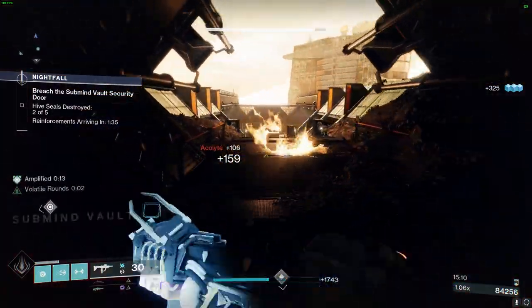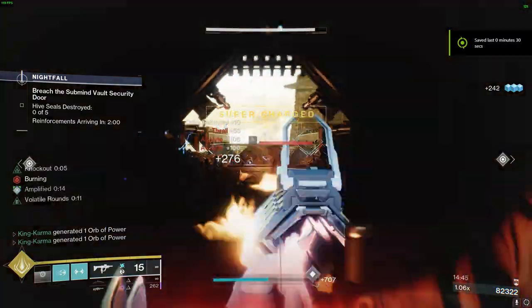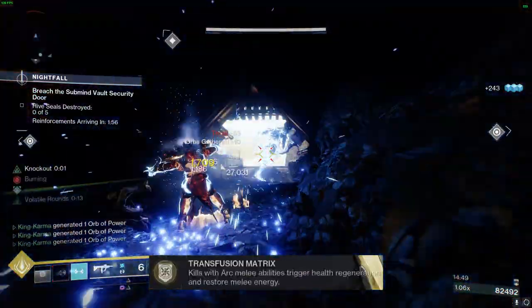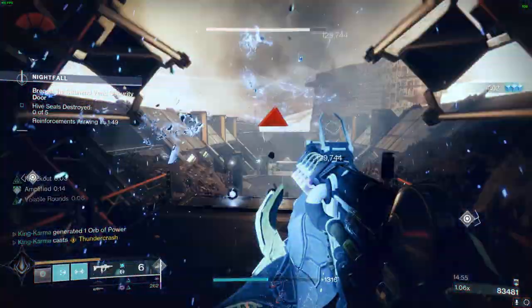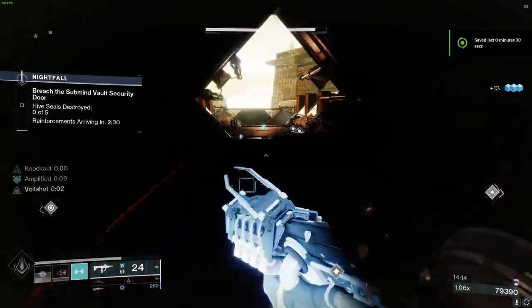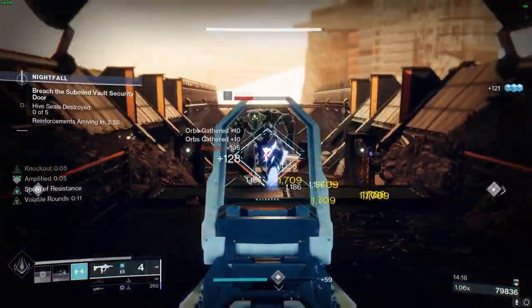This setup is tailor-made for you. With this setup, you'll metamorphose into God of Thunder. The unique exotic perk, Transfusion Matrix, initiates health restoration and replenishes melee energy upon defeating enemies with Arc Melee skills. The entire build is designed around this exotic, augmenting your melee prowess to eradicate swarms of adversaries while ensuring infinite melee and grenades, seamlessly progressing through your damage cycles.